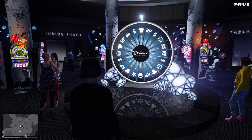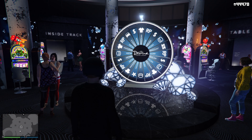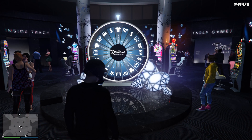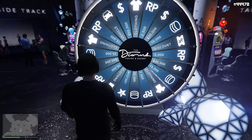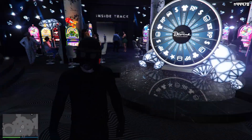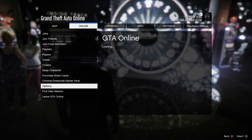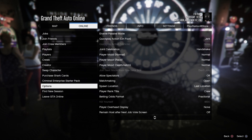This 100% works on PS4 and it works on PC and Xbox One as well, but it's just going to be a little bit more tricky for you guys on those systems. First thing you want to do is go up to the wheel, of course. Make sure you've got an attempt available to be spun. Open up your options menu, go to online, go all the way down to options, and set your spawn location to last location.